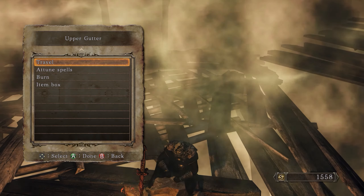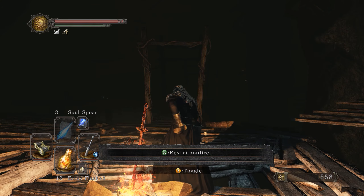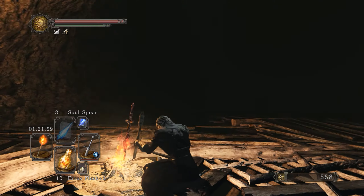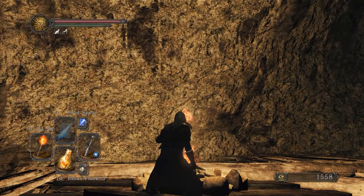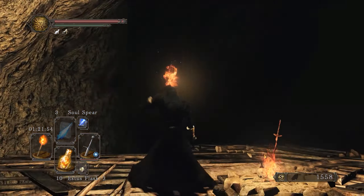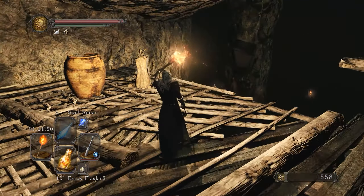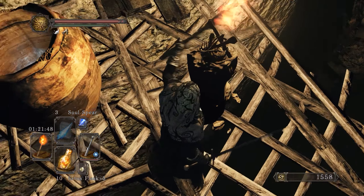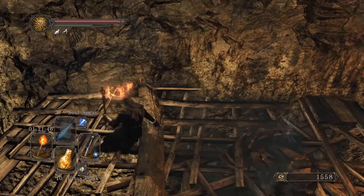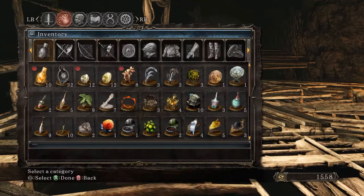Now we are in the Gutter — the upper Gutter more precisely. This place is so dark; most people are pretty tired of going through here, but with the torch everything goes smoothly. You can see the freaky-looking walls. There are torches here and you want to light all of these, because there will be an NPC that only spawns if you light all of them.